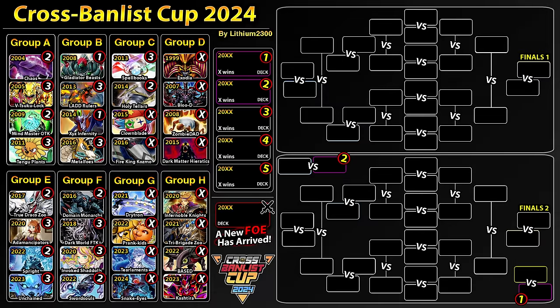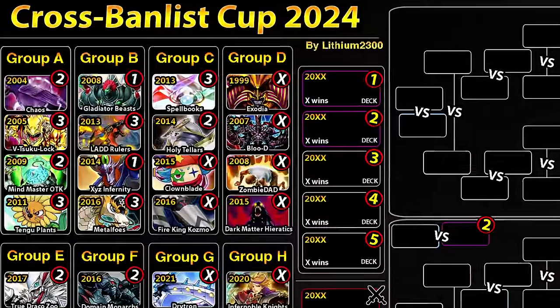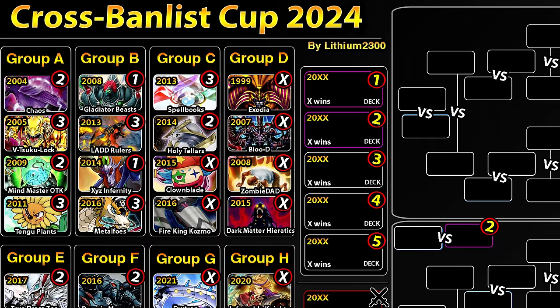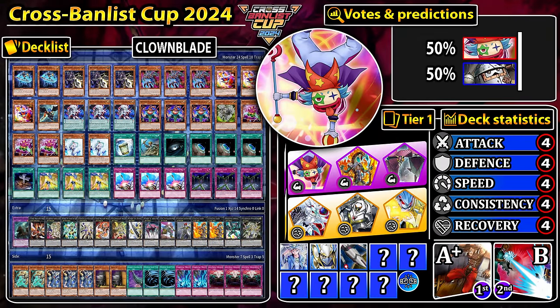Welcome back to the Cross Banlist Cup. Last match here in Group C - we have almost a finalist from last year on the upper bracket, the returning deck Clown Blade using an OCG decklist, taking on a TCG variant decklist of Cosmo. It's been a couple of years since Cosmo attended the Cross Banlist Cup series. As for which deck has the advantage, the vote is pretty much 50/50, which I find intriguing.